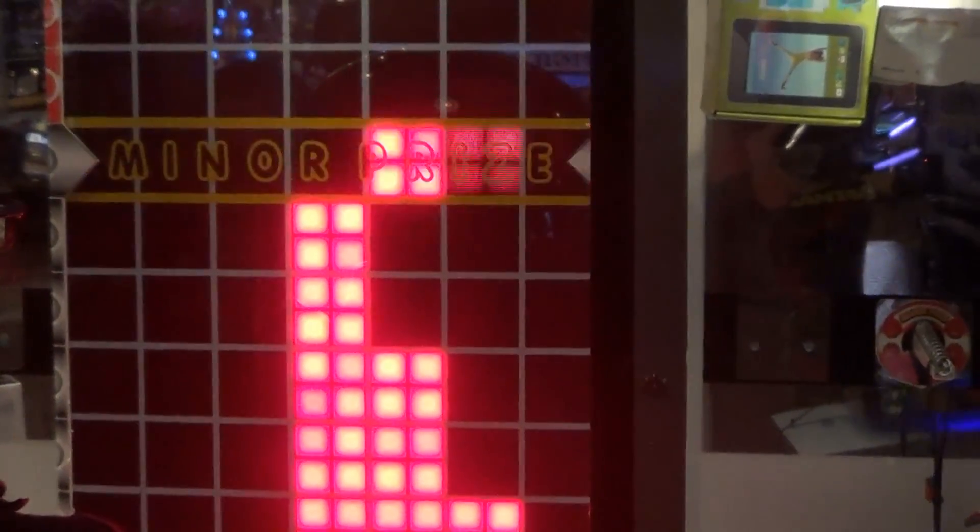She might win a minor prize here. Oh no, she didn't. Okay, so I found two people that don't know each other. This is Chris and Brittany. So Chris and Brittany are going to compete against each other at Stacker. Whoever gets the high score or wins is going to win themselves 50 Great Canadian Midway tokens.